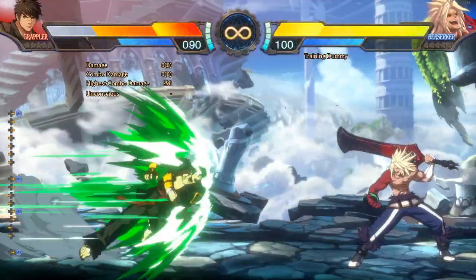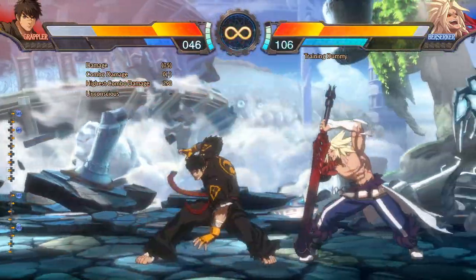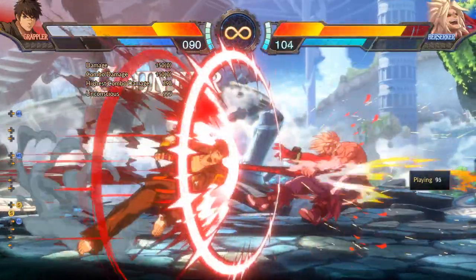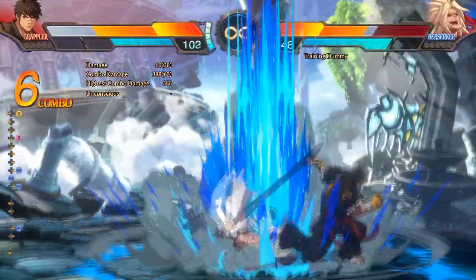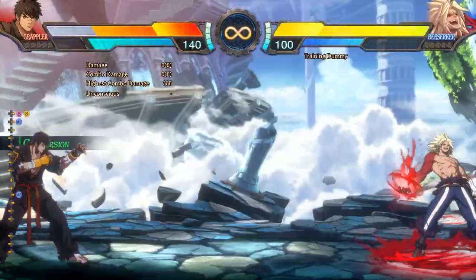If you really don't want to play neutral, check out 6MS. The charged version has armor and wall bounces on counter hit for a full combo. Is your spacing off? Just hit conversion.